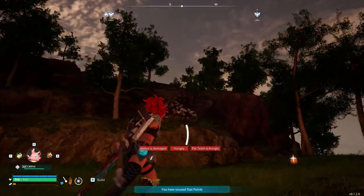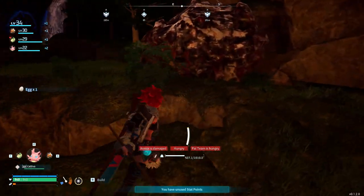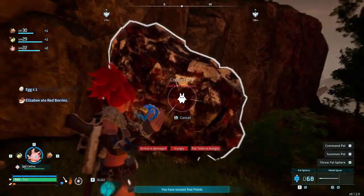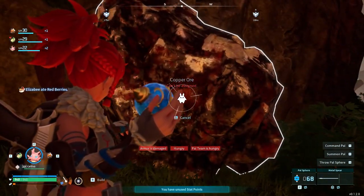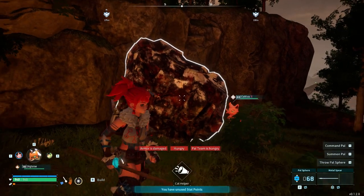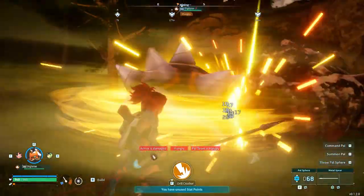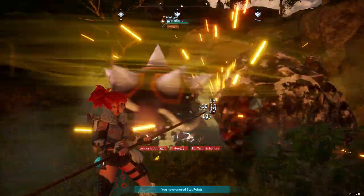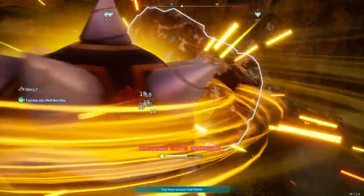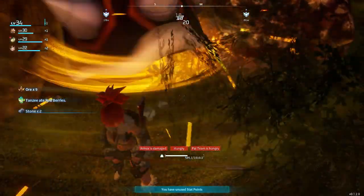He will not farm the ore here — if you see when you're holding it, it says 'can't be assigned,' so it's not going to help at all. Now, one of the best ones to get is this Digtoise right here. He will sit there and dig all that out and you can just stand right underneath it and get free mining out of it.